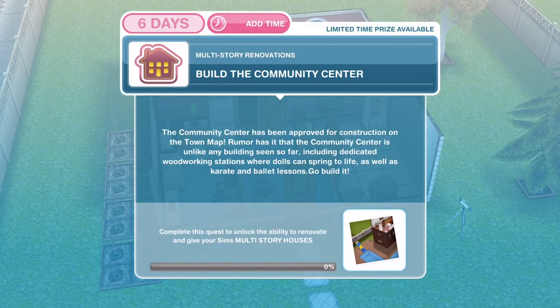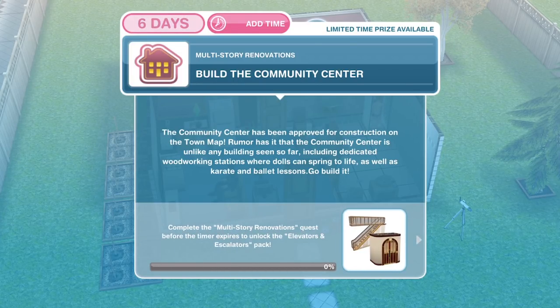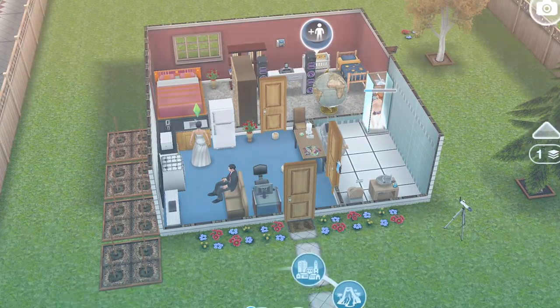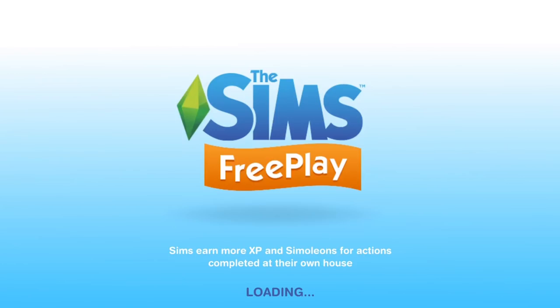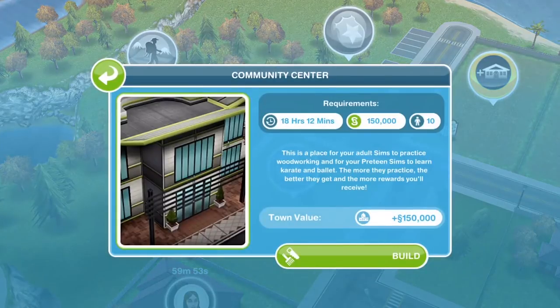The first thing we need to do is to build the community centre. It has been approved for construction on the town map. Rumour has it the community centre is unlike any building seen so far, including dedicated woodwork stations where dolls can spring to life, as well as karate and ballet lessons. Let's head out onto our town map — the community centre is in the top left corner and will be flashing for you. Go ahead and click on it.